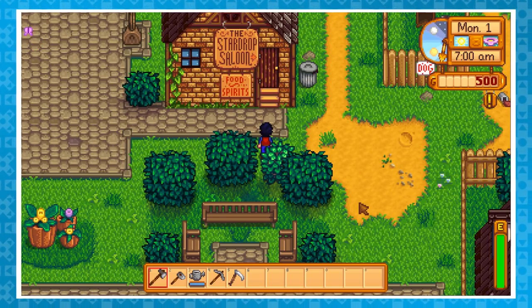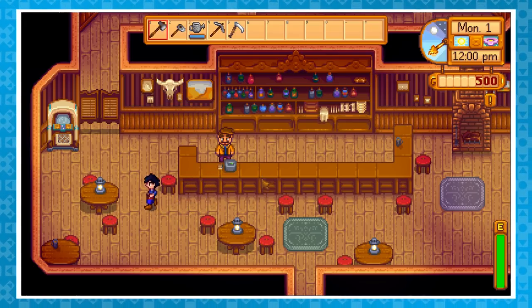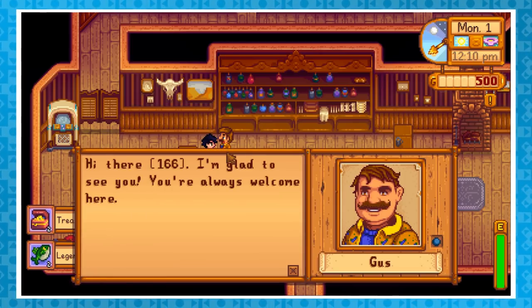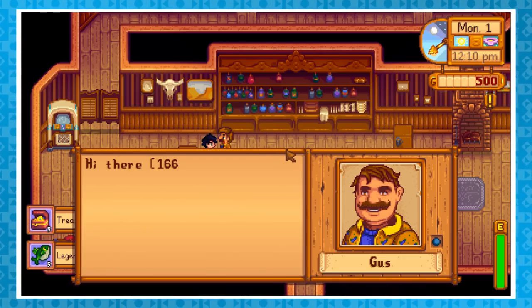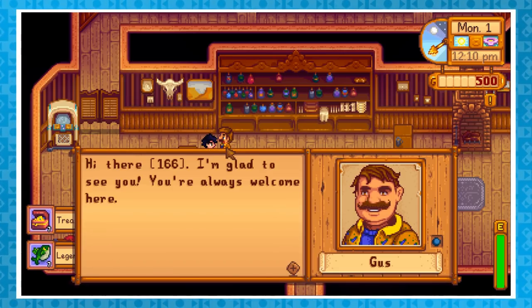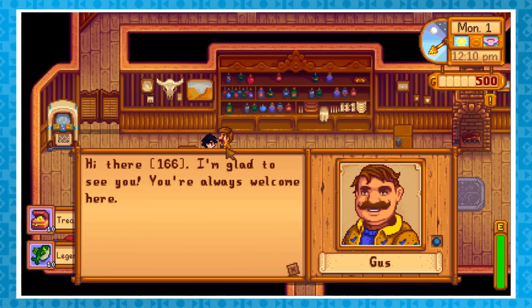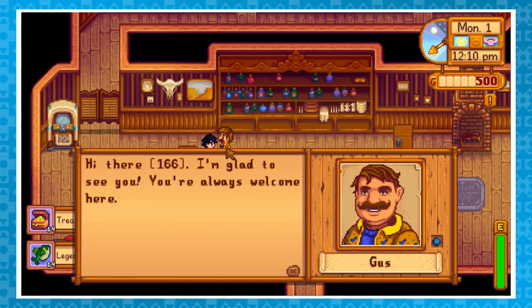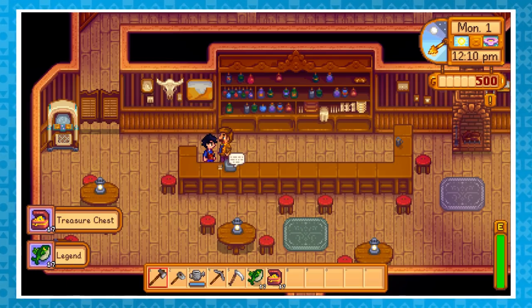Okay, different character, same name, same setup, but this time we'll actually go into the saloon when it opens up. By heading inside, we can meet one of the town's denizens, a man named Gus. He runs the saloon, and if spoken to more than once, he greets you by name. However, by naming ourselves the item IDs — in this case the Legend Fish and the Treasure Chest — we get those items spawned into our inventory every time he mentions our name. He happens to be very welcoming, and on the first day he'll actually repeat the same line over and over, which allows us to spam fishy chests to a heart's content.